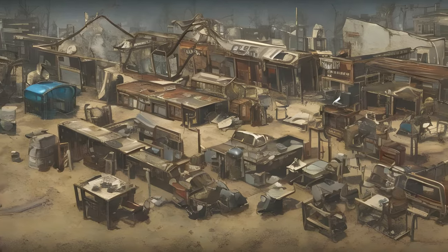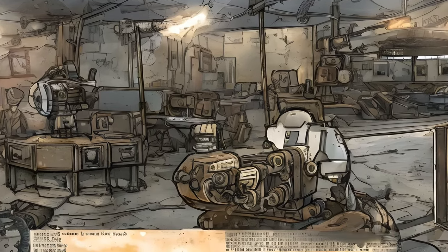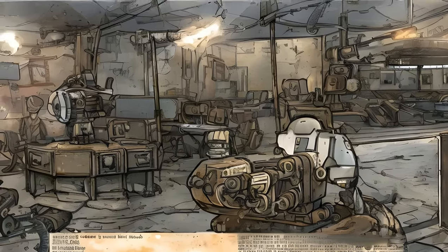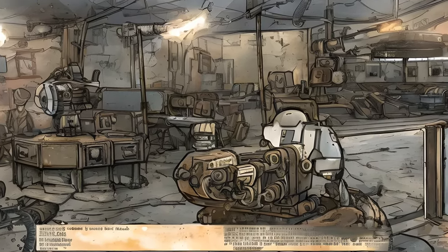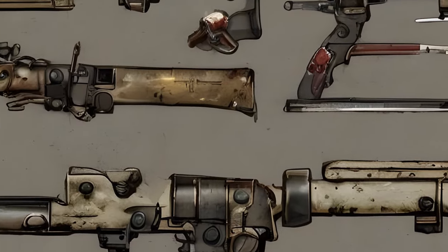Fallout 4 Settlement Objects — Craftable Defense. Object List. Guard Posts: Guard Post, Guard Tower, Control Post, Security Desk, Guard Post. Turrets: Machine Gun Turret, Heavy Machine Gun Turret, Laser Turret, Shotgun Turret, Spotlight, Heavy Laser Turret, Missile Turret. Traps: Tesla Arc, Trap Door, Radiation Emitter, Flamethrower Trap, Powered Spring Trap, Spring Trap, Saw Blade Trap, Spike Trap, Stationary Gun, Stationary Paintball Gun.